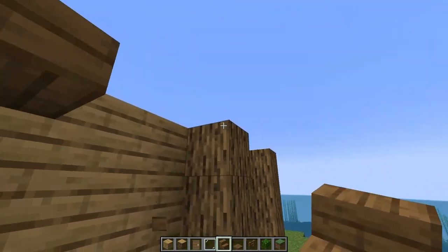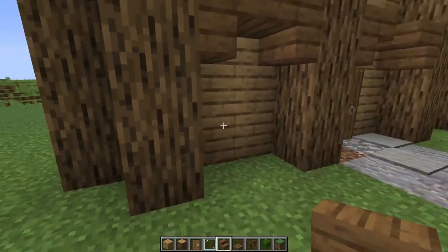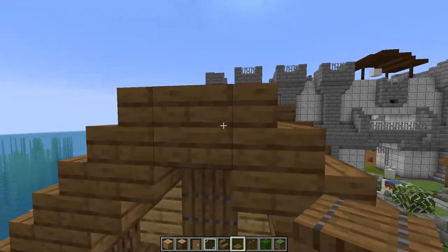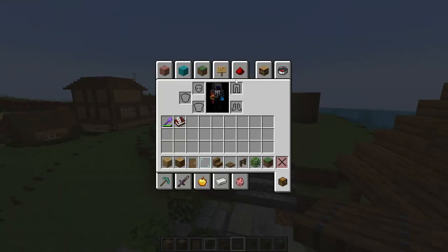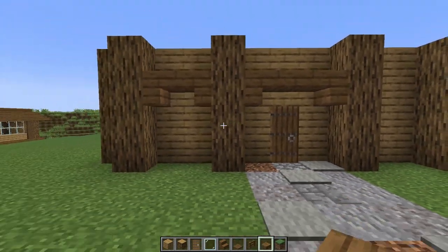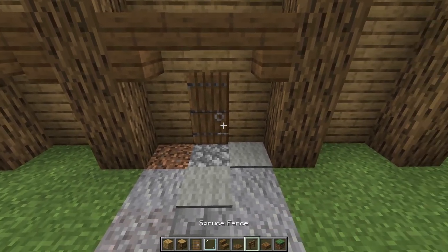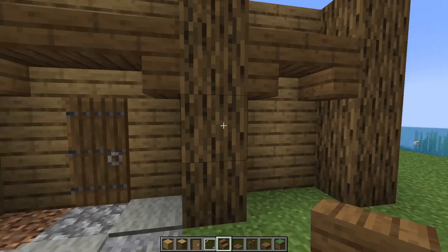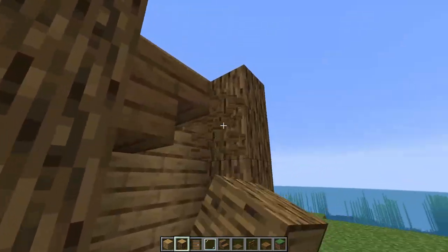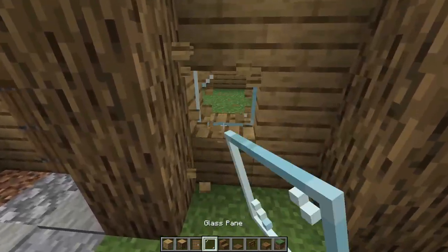We're going to do something like this, maybe one down, just to give this a little bit more definition to it. Go ahead and pull a spruce slab, get rid of the bushes for now. We might just do this, cut them across like that — or we could just leave them blank. Actually, we leave them blank and put the windows in here.